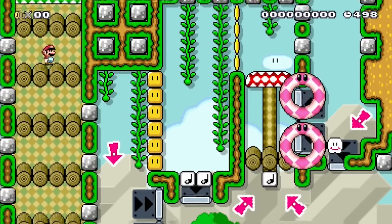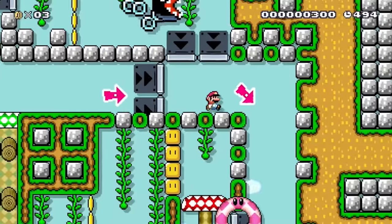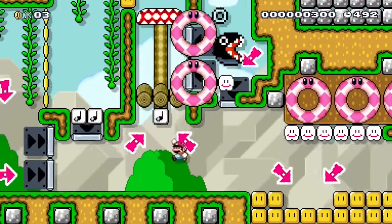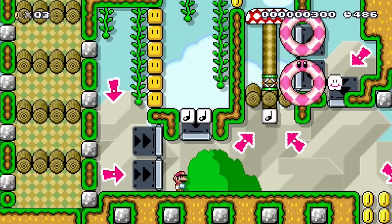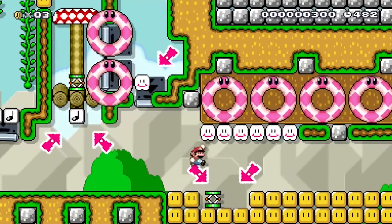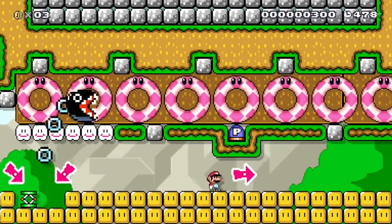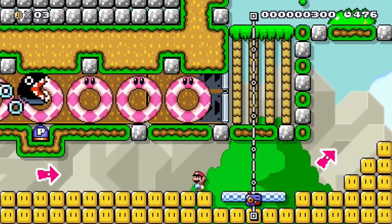Before we head to my favorite idea I have to show you something. I browsed the levels you left me in comments and I found this great stage called 'Journey with an Unchained Chomp' by a maker called Billy. It's a fantastic co-op level where Mario has to guide this chomp through a lot of obstacles. I highly recommend you check the stage out - I'll leave you the ID in the description.